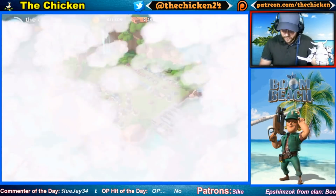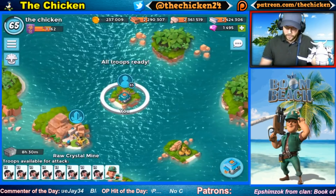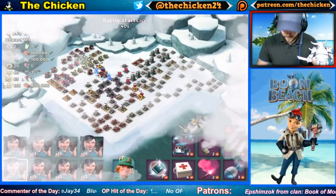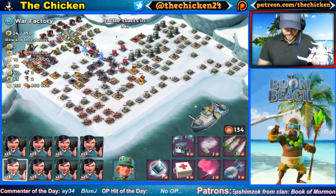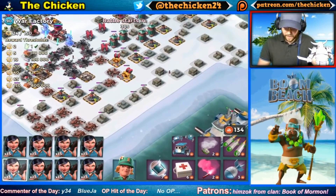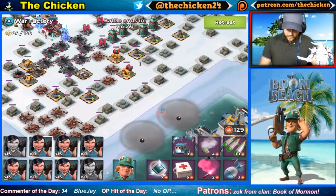Either way, we've got the diamonds loaded up — we might as well use them. We'll take a couple hashtag chicken cracks at this and load up the Zookas to see if we can get this war factory down. Operation of the day — there's no operation to speak of, it got lost in the file somehow, so we won't pay any more attention to that. We'll launch out the Zookas.